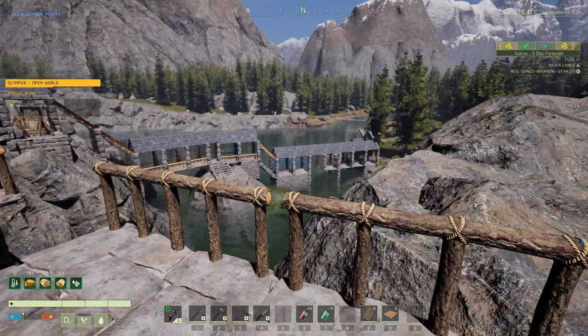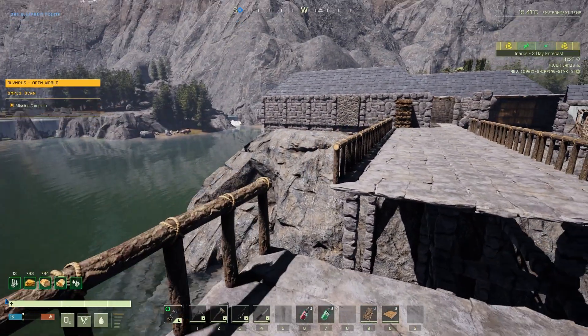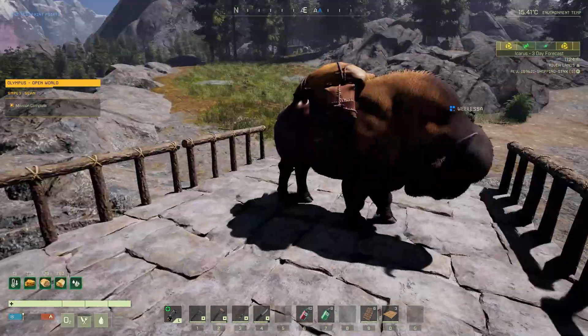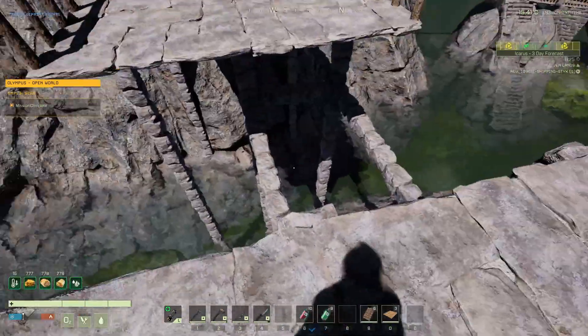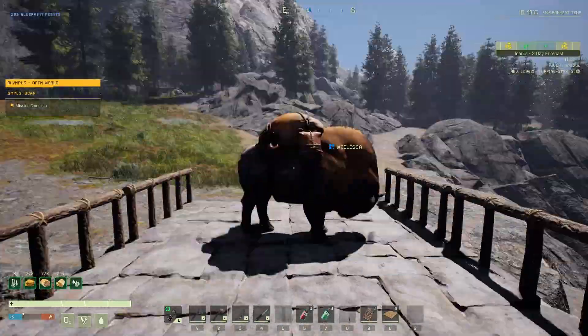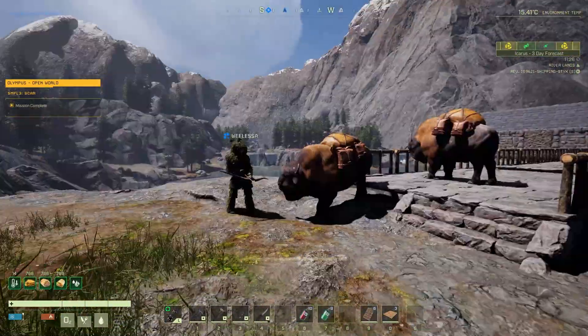Everybody watching, you'll notice I have a break down there and a break here. Nothing can spawn on this rock — we already know this from previous missions. But if you leave this done up, animals will walk onto your base. So right now, we could actually have left the door wide open and it wouldn't have mattered.